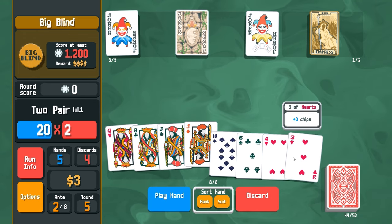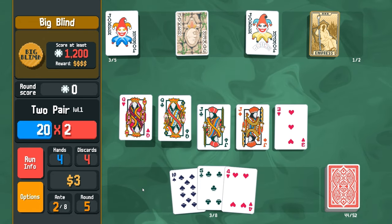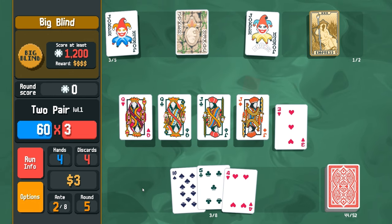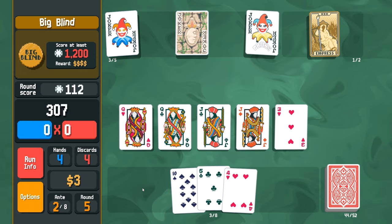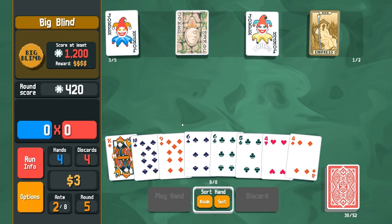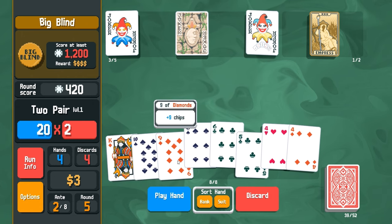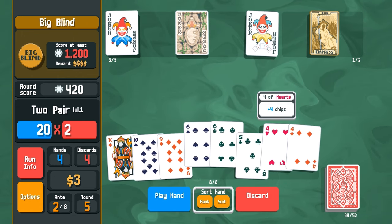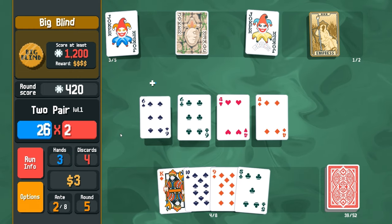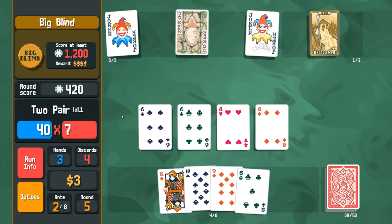Two of a kind and then I can throw in just a shitty one for two pair. That should give me quite a bit with the multiplier. Blaze it baby! I do have two pair here - I think I'll just play that to get it out of my hand because I still have quite a few hands left before I have to hit that 1200 cap.